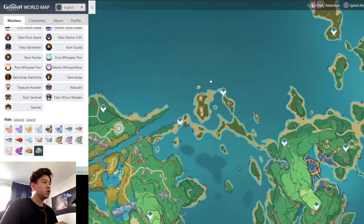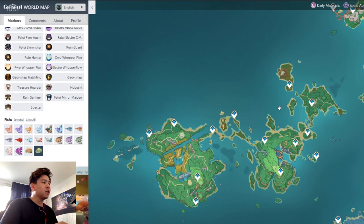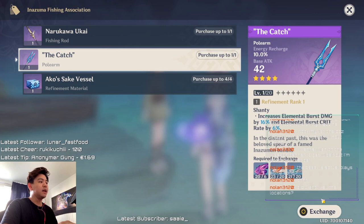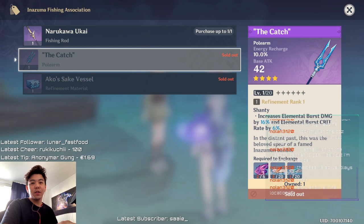Those are all the fish you need. Once you have them all, you'll be able to exchange them for The Catch and for full refinement copies. I hope you enjoyed the video and are successful in getting The Catch. You can expect a four-star weapon comparison coming up — that's the main reason I wanted The Catch at refinement rank 5, since it doesn't make sense to test it at rank 1 when you'll get it to rank 5 anyway. Expect a comparison for Raiden Shogun with The Catch in the next few days — like, comment, subscribe, and I'll see you next time!